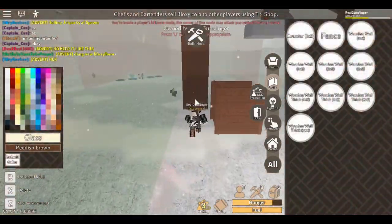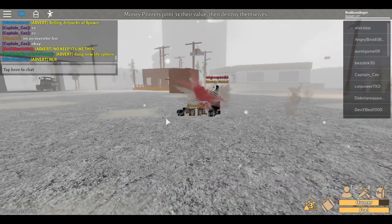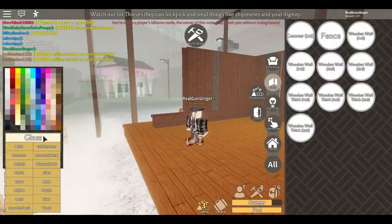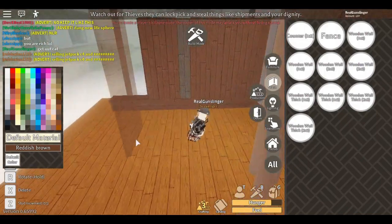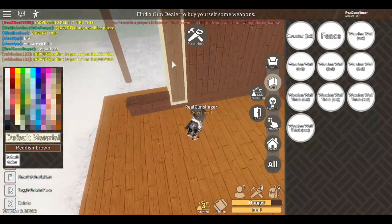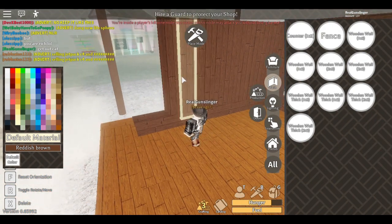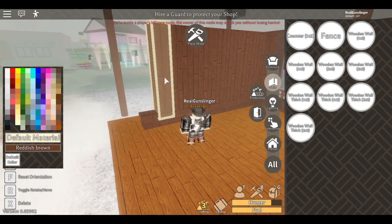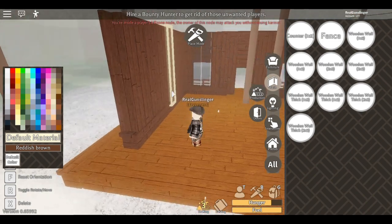We're gonna have to keep one eye on the bounty hunter. We're going to do default, reddish brown. Now in place mode you can place a wall right there. The best part is you can copy and paste like this and just build walls instead of constantly flipping over each single one — you can literally do this, it's so much faster.